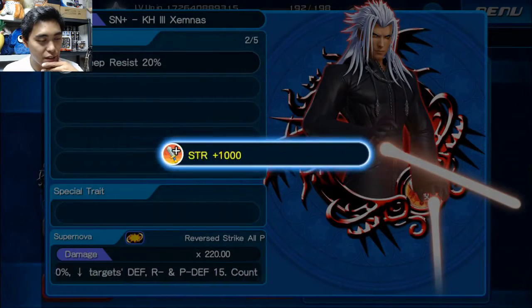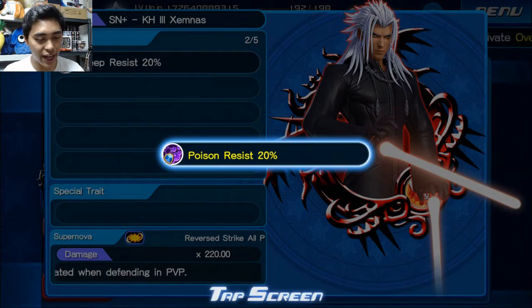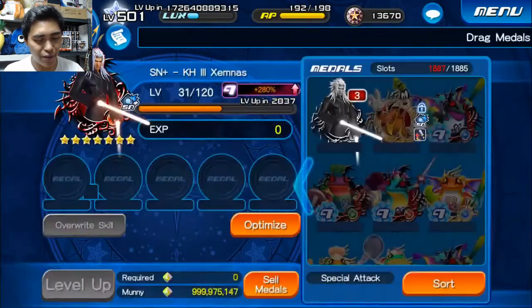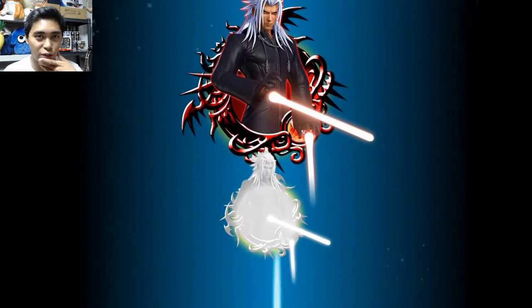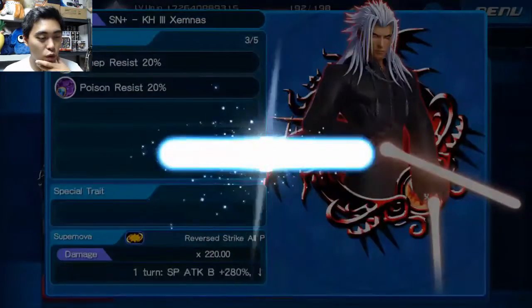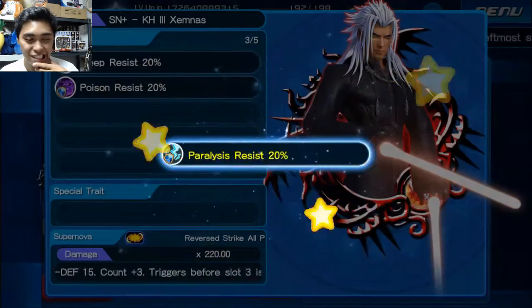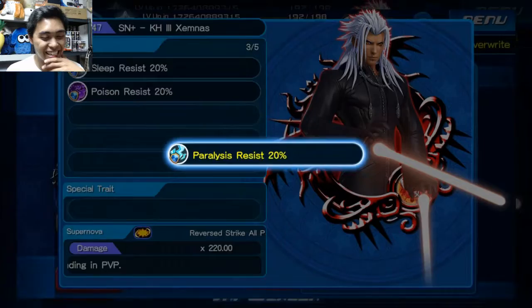Poison resist — oh boy, this guy is just giving us resist. 3 more to go, let's hope we can hit extra attack on one of these. I kinda wanna save the jewels to be honest, with JP Anniversary coming up in roughly about a week, so they might be rolling out something crazy. Let's hope we can hit extra attack here.